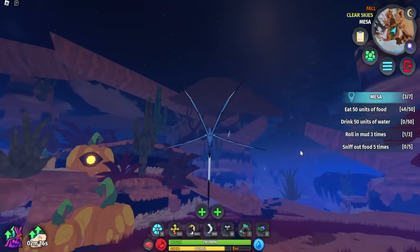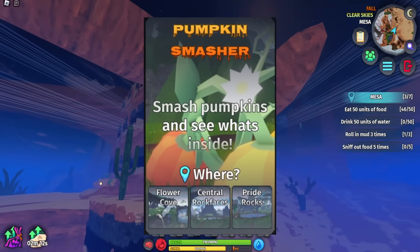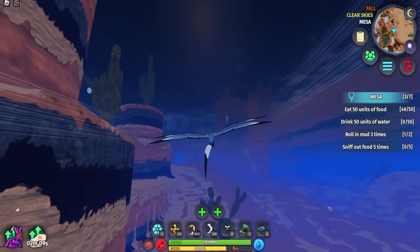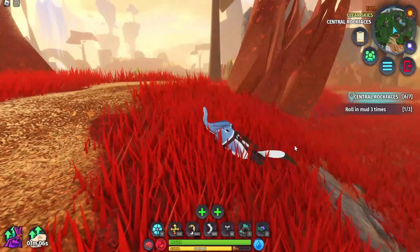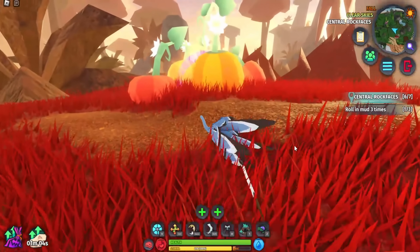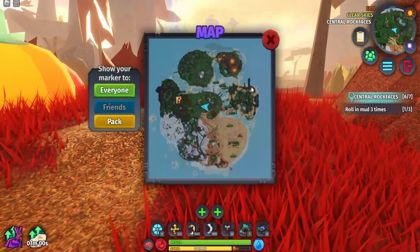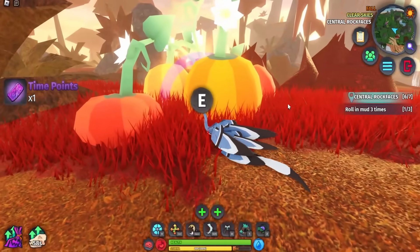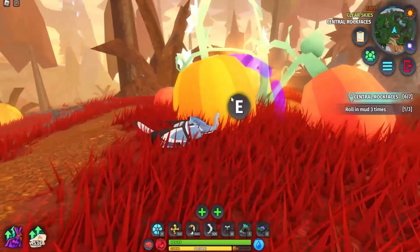Once spawned in, you want to go to the Flower Cove, Central Rock Faces, and Pride Rocks and rotate between them collecting all the pumpkins. Any of those three locations works — pumpkins do spawn in at all of them.